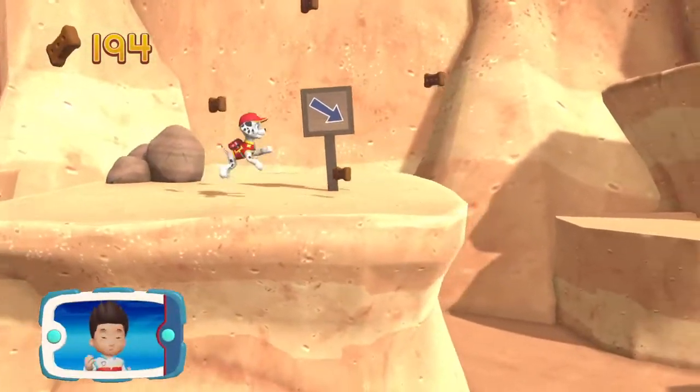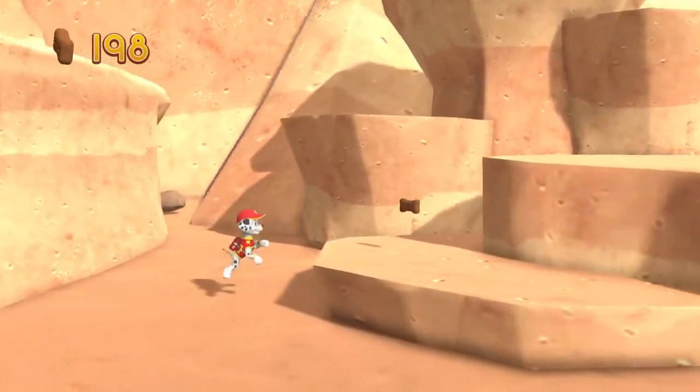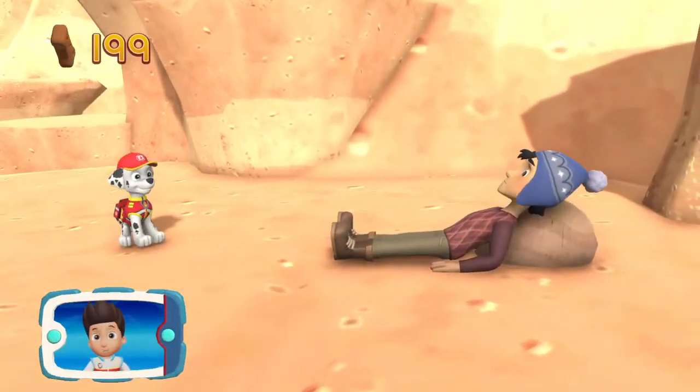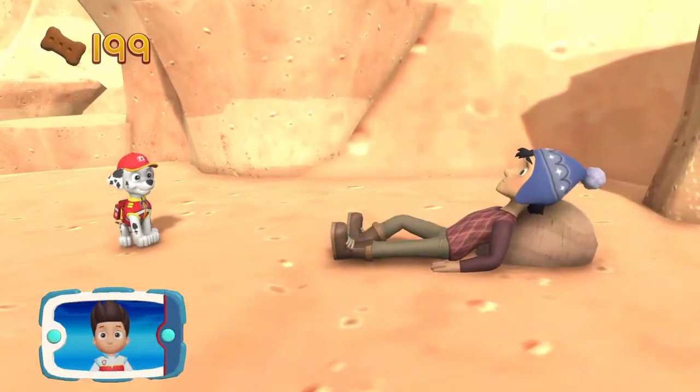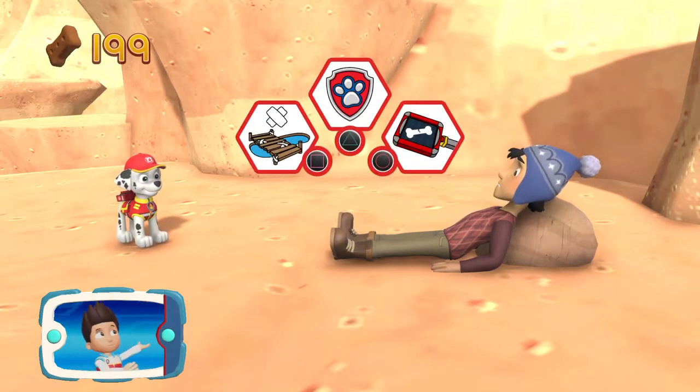Great job! We're almost there! Look! There's Jake! Now let's help Marshall use his medical pup pack to patch him up! Pick the pup ability that you should use!